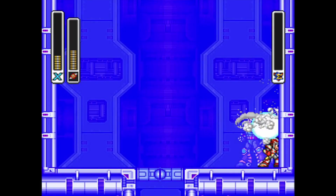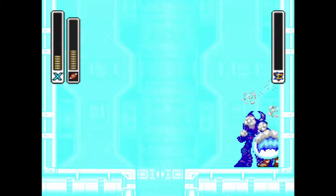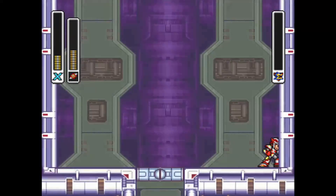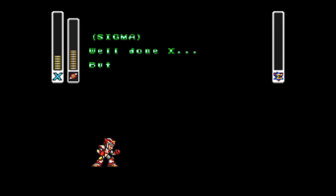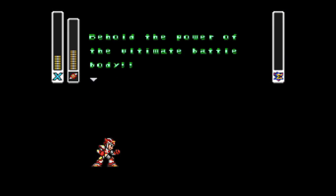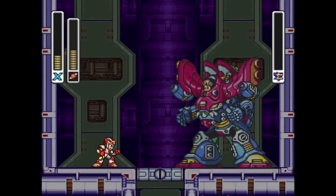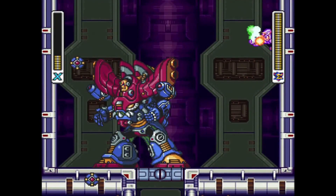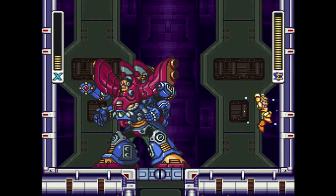First form is done. Well done, X — but I'm far stronger than my previous forms. Behold the power of the ultimate battle body. Pretty ugly. But the weak spot is that tiny head — and that tiny head is particularly hard to hit.